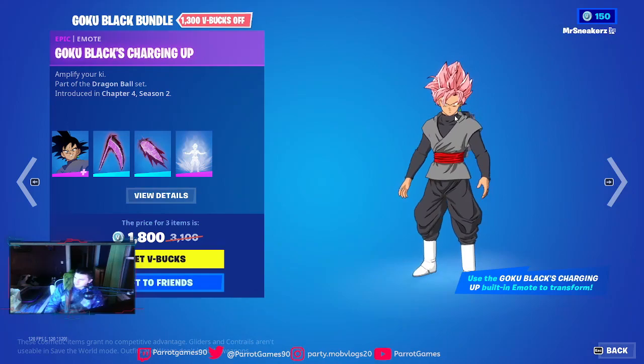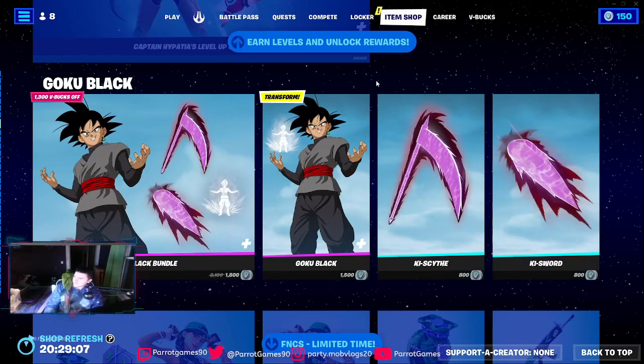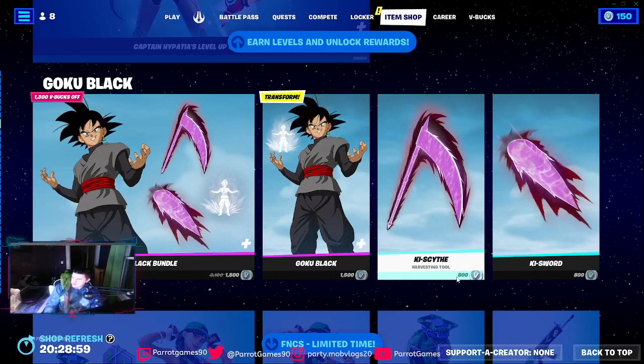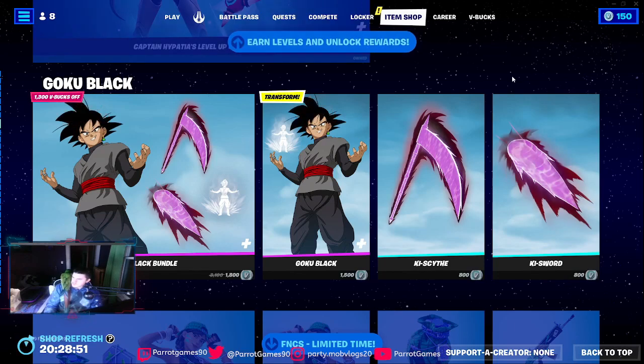You don't have to use the emote but you can if you want by changing into that character. If you want the whole bundle it's 1800 V-Bucks, just the character is 1500 V-Bucks, the pickaxe is 800 and the other pickaxe is also 800 — so not bad.